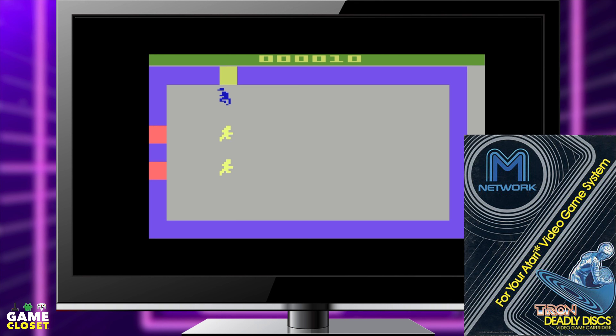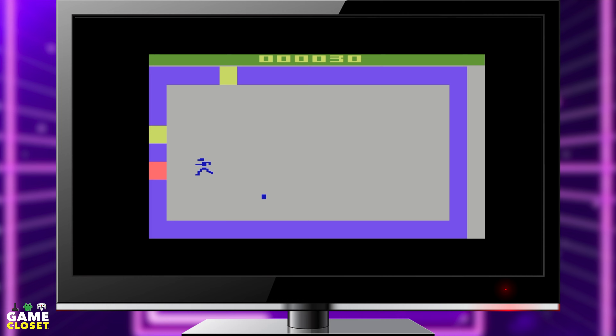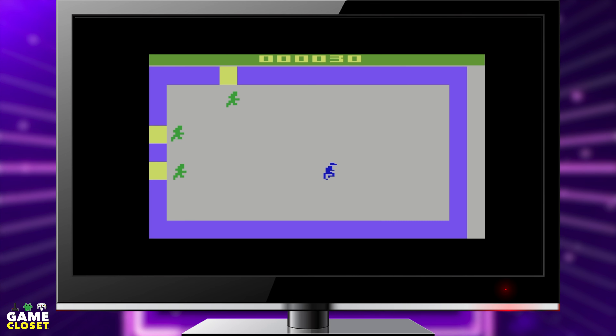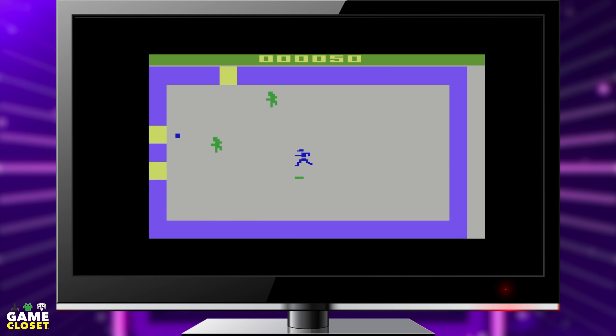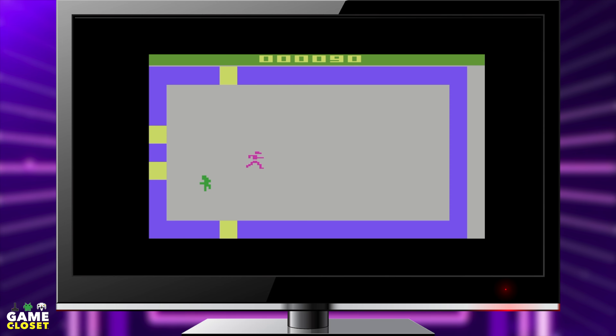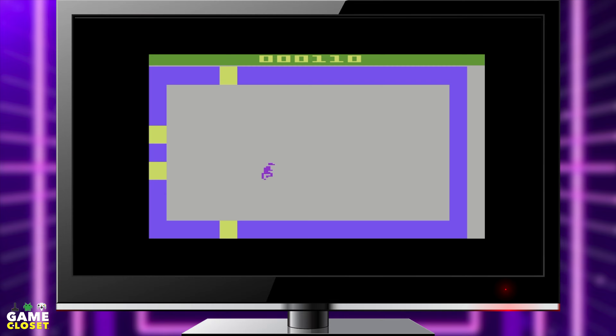Mattel made the Intellivision gaming console and they made games for Atari too — now that's double teaming. You play as Tron and you're in an arena playing the disc elimination tournament against various enemies. Tron can withstand multiple disc hits from enemies, but the enemies are eliminated with one hit. You can lock doors and escape through doors, a la Pac-Man style. It can get fast-paced, so watch your back, user.